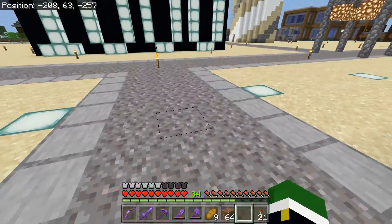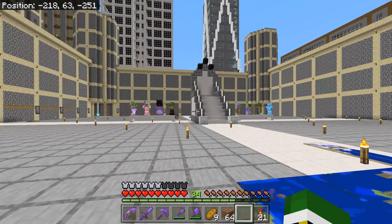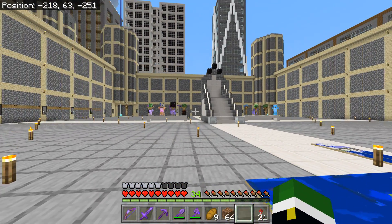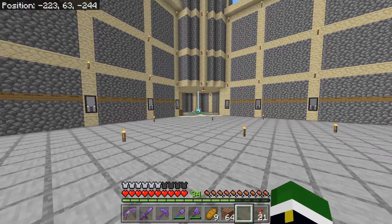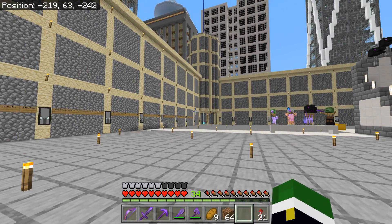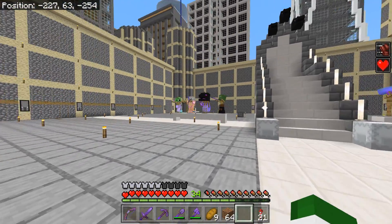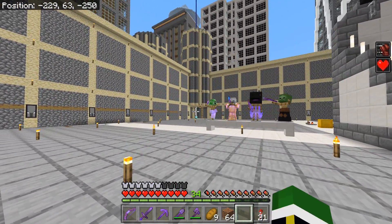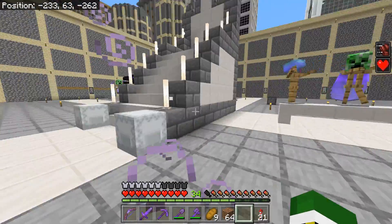When you come inside, what you'll first notice is probably just how barren it is, because for being a castle there is not much in here. In each of the four corners we have beacons — if you look in the corner you can see I don't have any effects right now. Half of them seem to work and half of them seem to not.